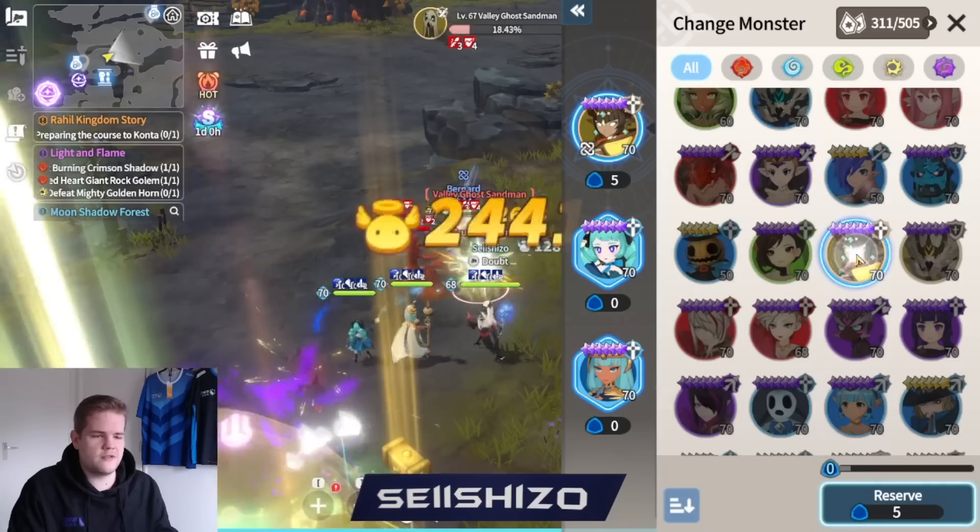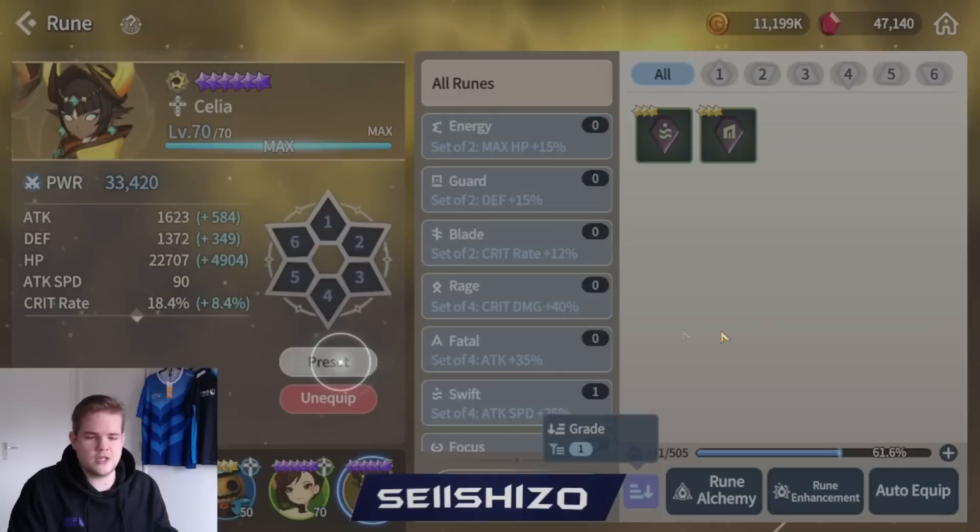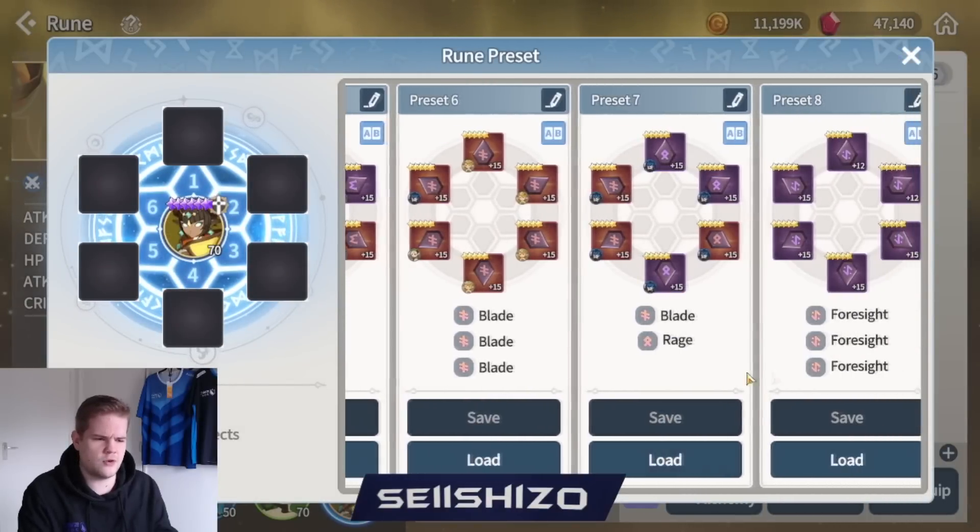Let's say we have a team that can kind of auto this. I have these two units - I'll talk more about teams I recommend in a second, but in this case I'm just going to set up a team that I know kind of works.